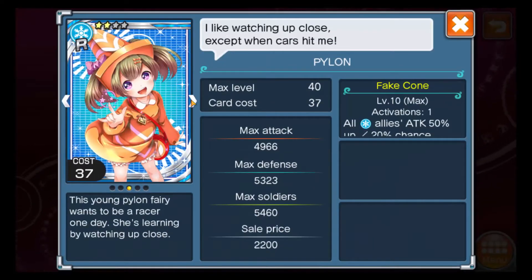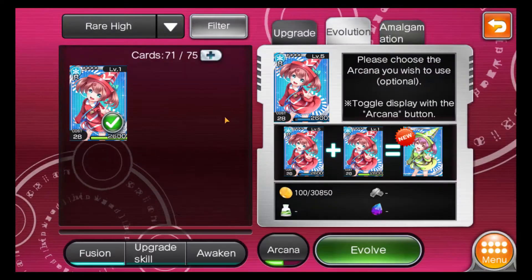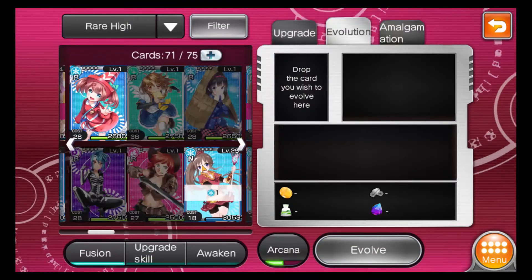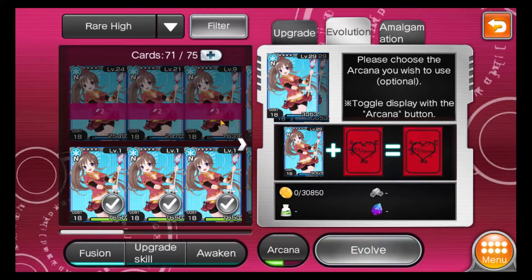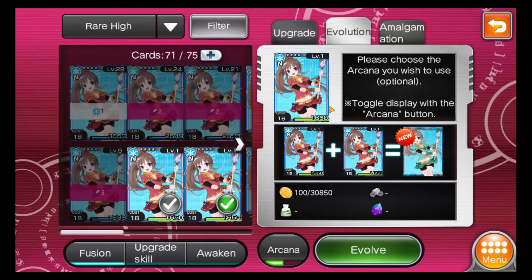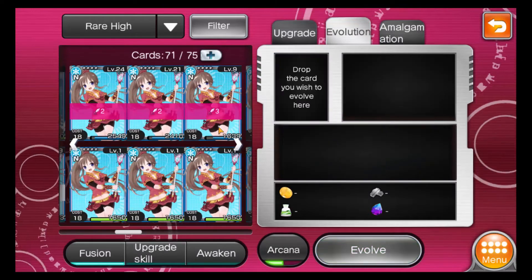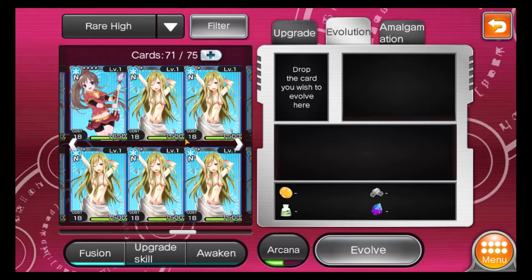Another aspect of evolution are evolution accidents - exceedingly rare phenomena where a complete change in characteristics occurs with certain cards. To invoke evolution accidents on purpose you'll need Arcana. Cards with four stars can be evolved - two level-one copies would give a weaker evolved version versus using fully maxed copies. We'll evolve later once we get more copies from running the beginners dungeon over and over.